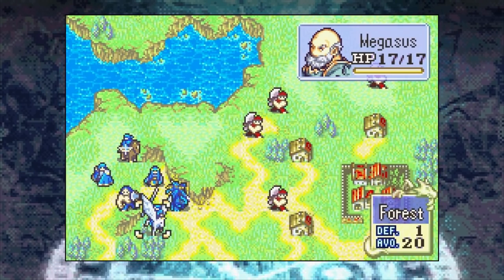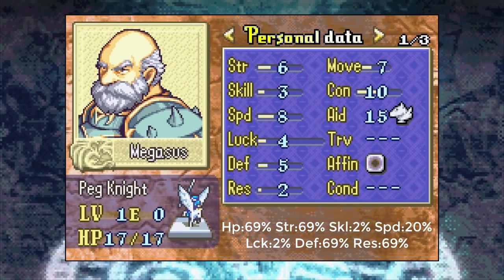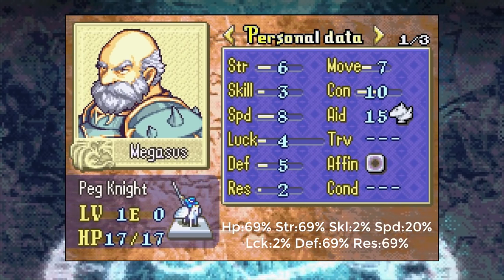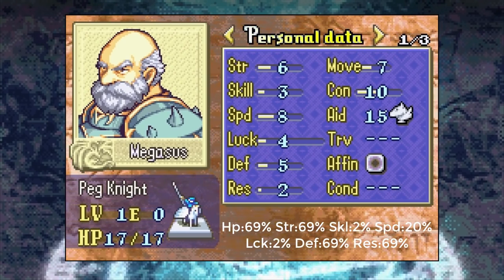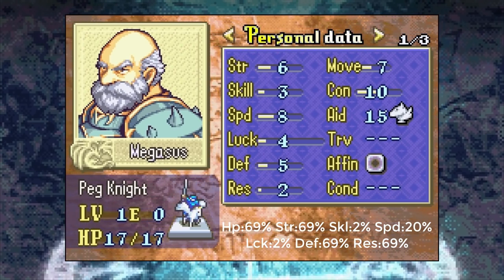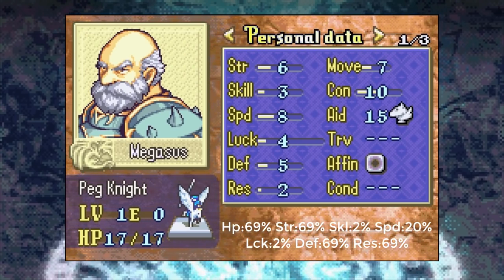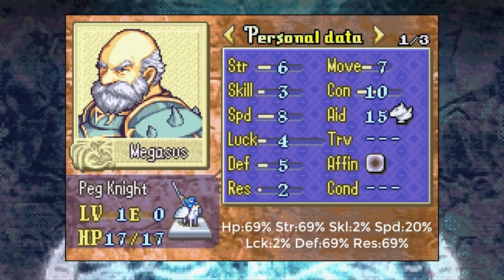Next, we have Megasus — I believe he replaces Bors. Megasus is a Pegasus Knight, which is nice; you do get a flyer this early. He's a bit of a meme unit — he has a lot of strength and defense, but like Tyrone, he doesn't have skill or luck: 2% skill growth and 2% luck growth, which is very annoying. He has potential with 6 base strength and 8 base speed, and he can actually reliably reach a point where he'll double. However, his 25% speed growth is also shaky, and I lost him personally in Chapter 3 by placing him in range of an archer.